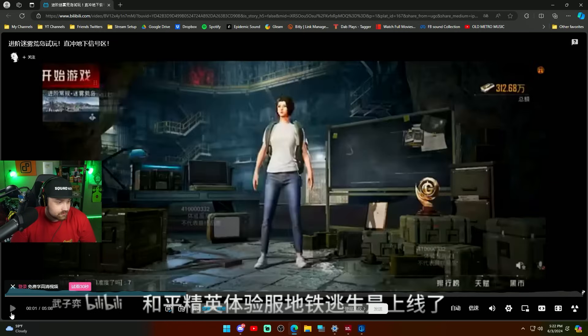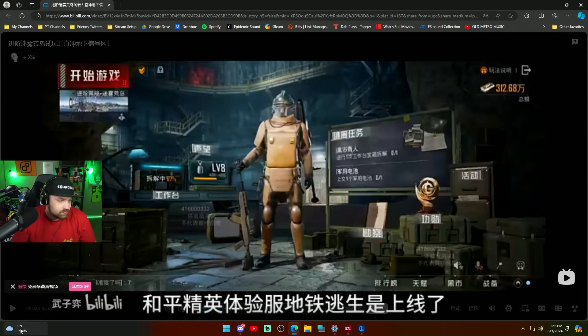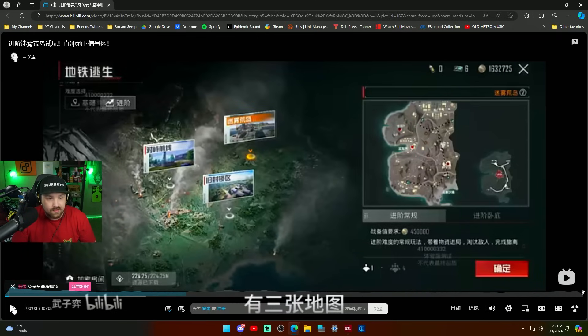This is an interesting screenshot. Level 8 - you can see over here it's obviously a mission board of some sort. And then there's the brand new map, and we can see there's the tunnels right there. I think that's got to be the radiation zone. I think the radiation zone is underground on this one.